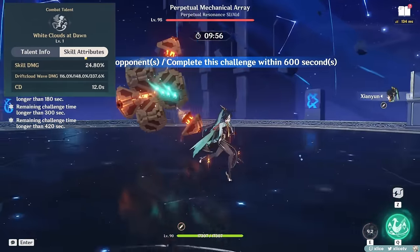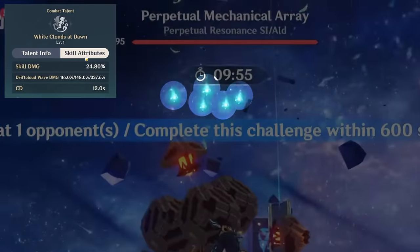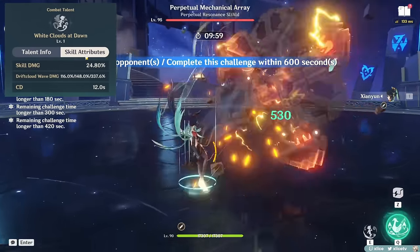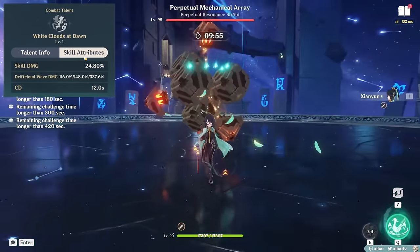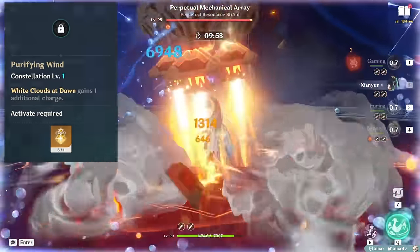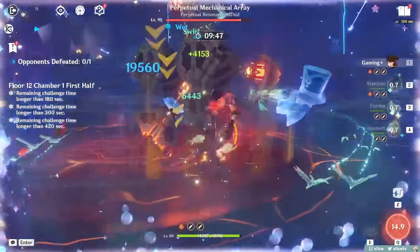Additional notes for her elemental skill: a level 1, 2, or 3 Drift Cloud Wave always generates 5 Anemo particles upon hitting at least 1 enemy. The ability is on a 12 second cooldown that counts down immediately after the first hop activation, so overall it's a pretty generous energy-generating ability at about 1 particle every 2.4 seconds. C1 with 1 additional charge allows her to front-load 10 Anemo particles with 2 quick casts of her E plunge. For those interested in just using this ability to generate energy, you can just do 1 hop and then left-click immediately for an immediate plunge attack.